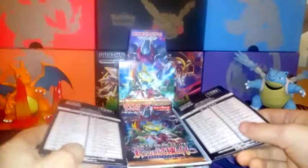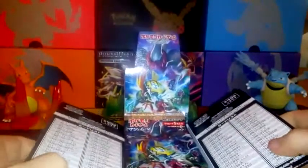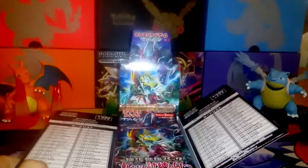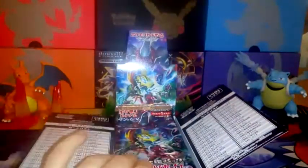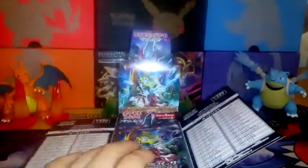That is basically the box. The artwork looks amazing — it has Darkrai, Tapu Koko, Lycanroc, Tapu Lulu, Tapu Fini, and Tapu Bulu. Yeah, he's right down there.